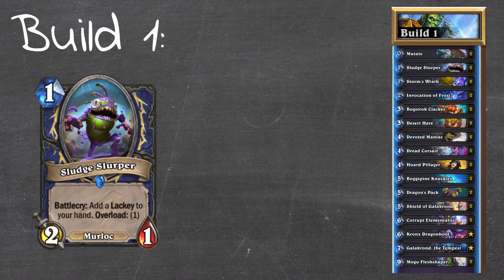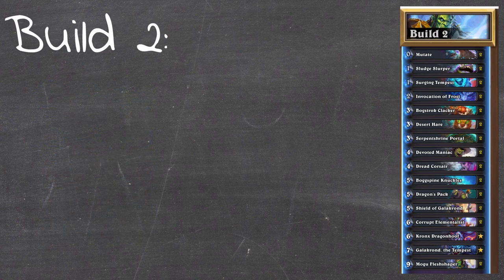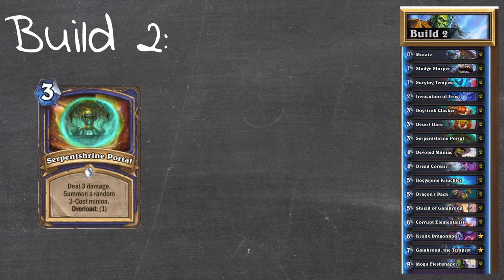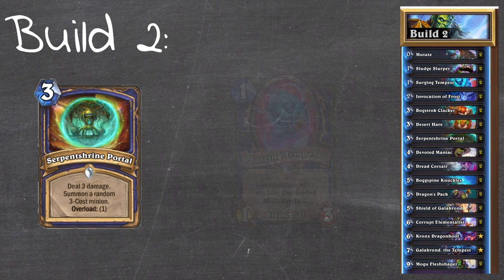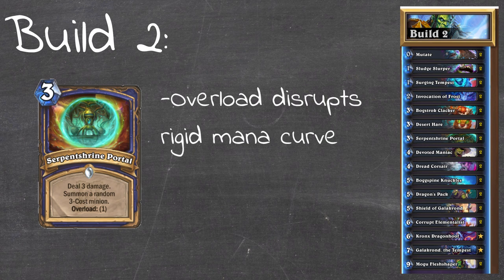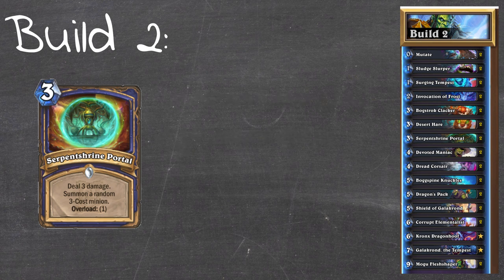For build two we took out Horde Pillager and Storm's Wrath and put in generic good cards - Serpent's Shrine Portal and another one drop in Surging Tempest. Now Serpent's Shrine Portal is on paper a good card, but I don't think it was very suited to this deck. The curve of the deck is actually quite high, with a high density of cards around the 5 and 6 mana cost. The problem with Serpent's Shrine Portal is the overload. If you play it on turn 3 going first, you overload your turn 4, so you can't curve into a Devoted Maniac.